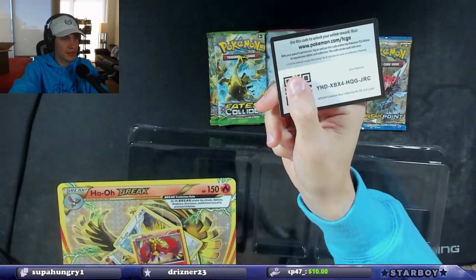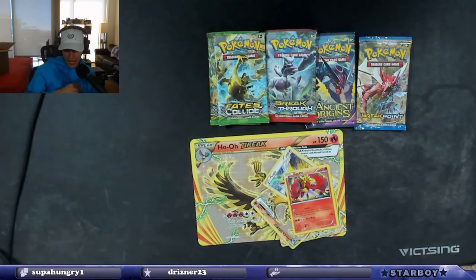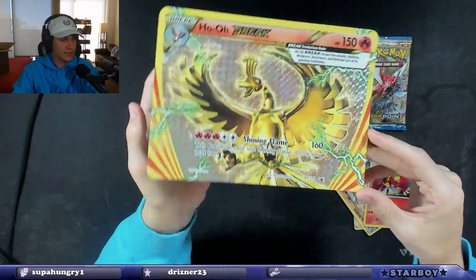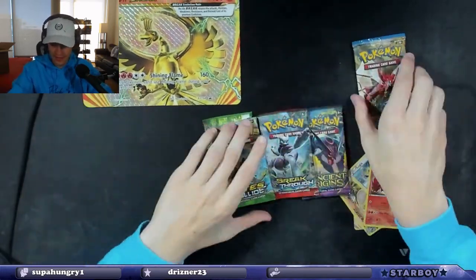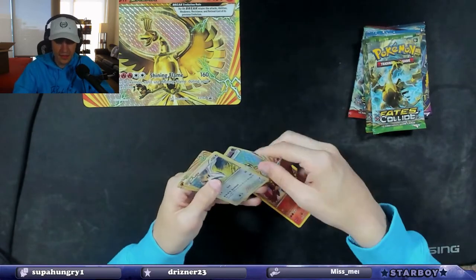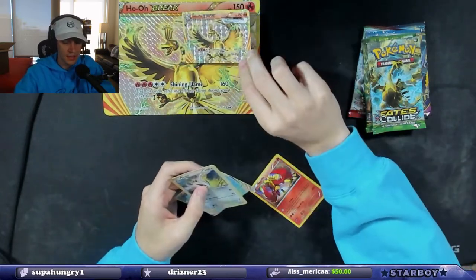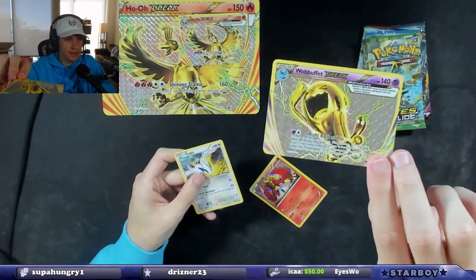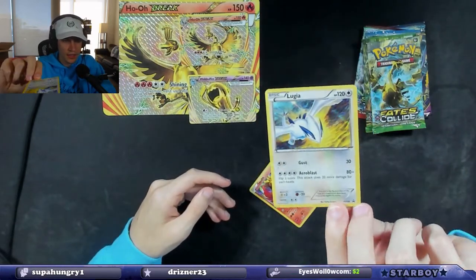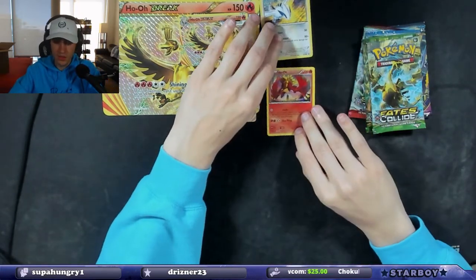There's the code card. I love these Break cards — look how dope that looks. We have the larger oversized version and then the smaller version of the Ho-Oh Break, the Wobuffet Break — beautiful cards. And then a Lugia holographic and a Ho-Oh holographic.